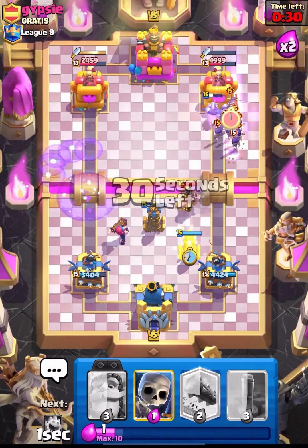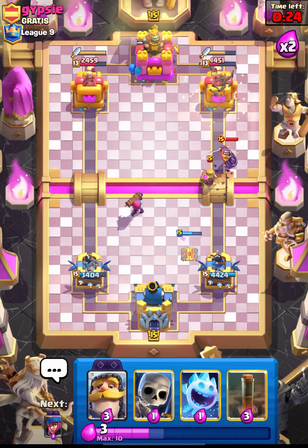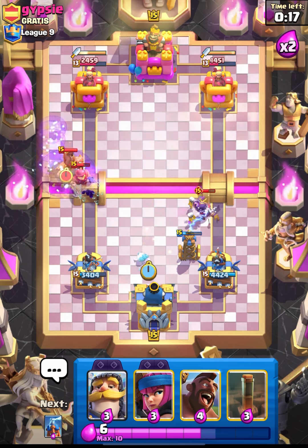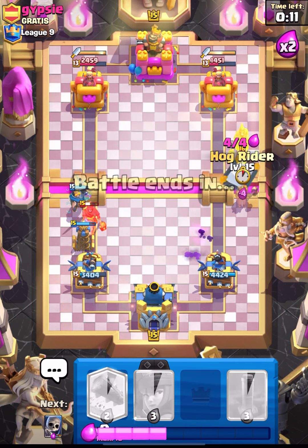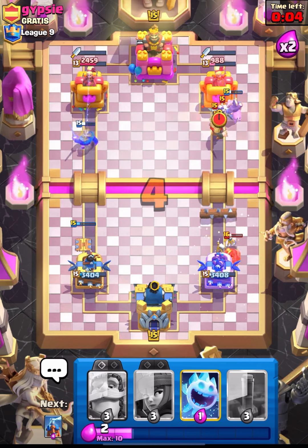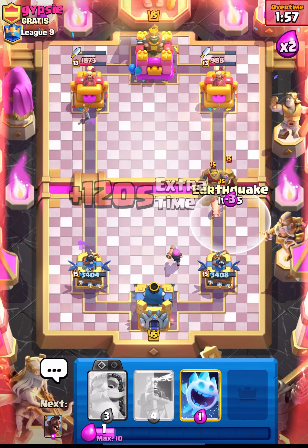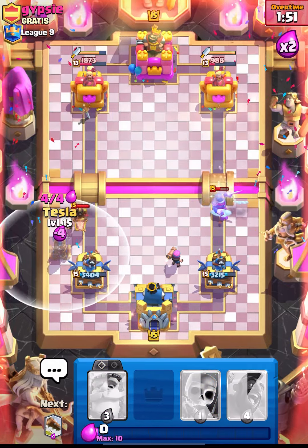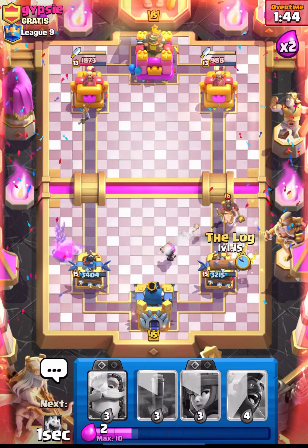He used his level 16 hog! Let's lock this back. Firecracker should take out his mother witch - let's hope for that. We need tesla or else he'll come in with his hog. Let's put down our ice spirit and go in with hog, or else he'll come in with his mirror hog. Our hog gets one shot - great. Let's put down our firecracker and go in with EQ. We're doing okay. We need tesla - let's put it down and pressure him with hog so he can't use his level 16 hog.